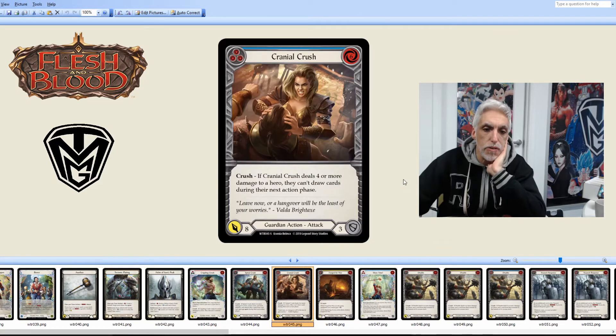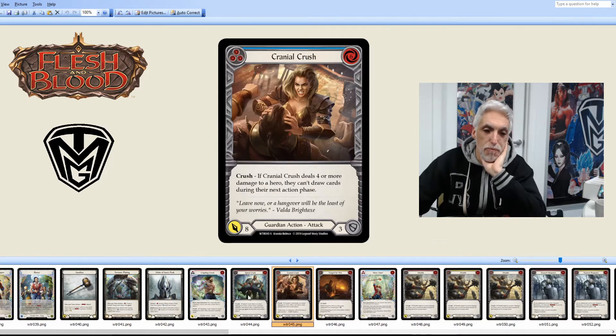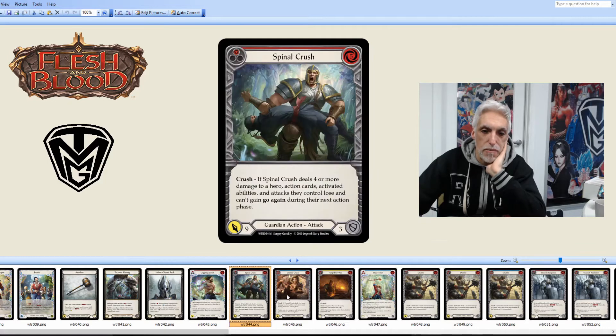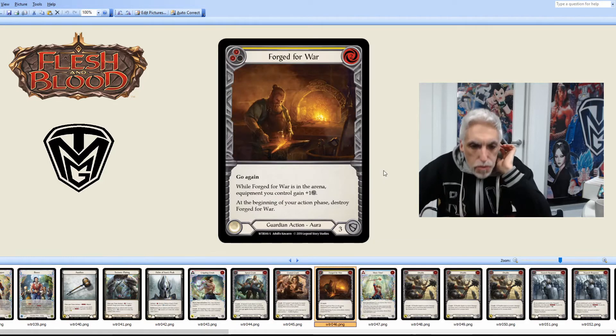Cranial Crush: if it deals four or more damage to a hero, they can't draw cards during their next action phase. Less impact than the other two — doing eight damage, costing six, defense for three. These two are probably staples in most Guardian decks I've seen. Some pretty good cards to fill their Majestic slots.